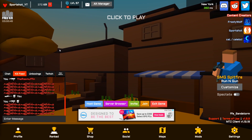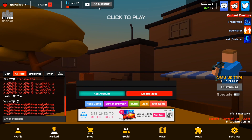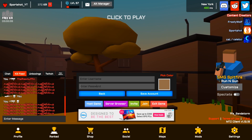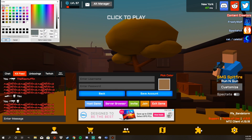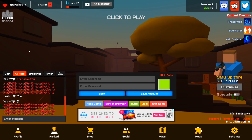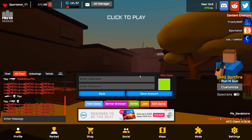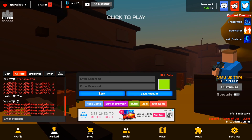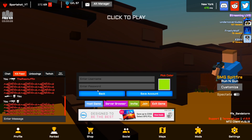Another cool thing that you can see here is the Alt Manager. So if you have alt accounts, what you can do is you can add an account, enter whatever you want into it, and then you can pick a color to show the alt account. You can just have your account shown there and you can flip through your different alts just in case you want to change them up really quick.